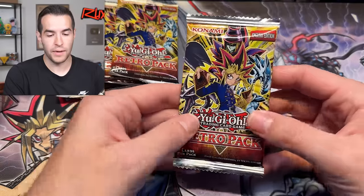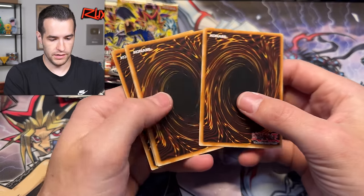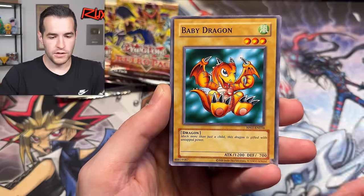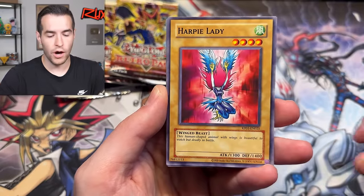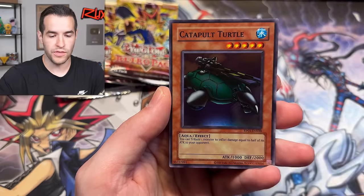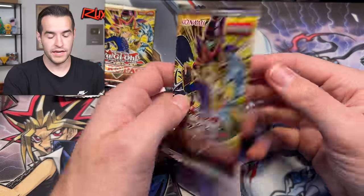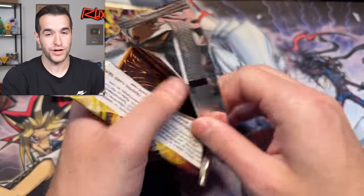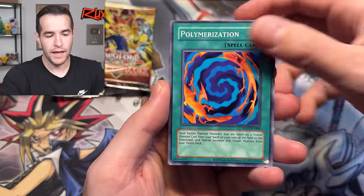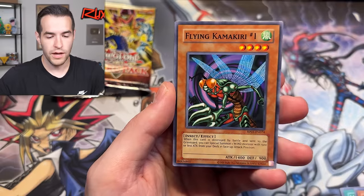Four packs of Retro Pack - can you bless us with that Blue Eyes White Dragon? I'm rooting for Retro Pack. Baby Dragon, Jiraguma, Harpy Lady, Catapult Turtle - very nice. It seems like you guys like that Retro Pack 1 opening versus Duel, so we're probably going to be doing that again in the future with a different set. The duels ended up pretty epic - triple monster reborn, double Raigeki. You can't really touch that.